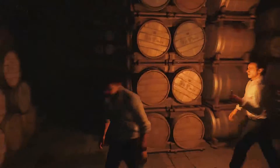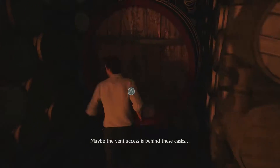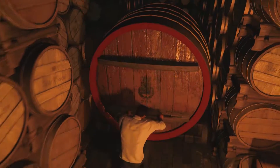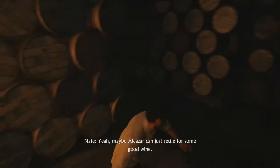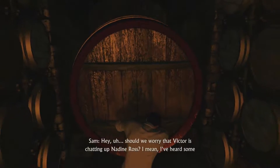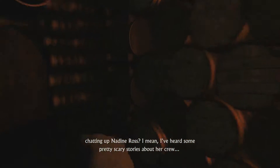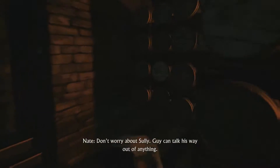Now this is the bit that tricks me. I think the vent access is behind these casks. No, it's back, isn't it? Yeah, that's right. You pull it back and then you can go this way. Maybe Alcazar can just settle for some good wine. Pull this back. And then... no, not that one. This one.